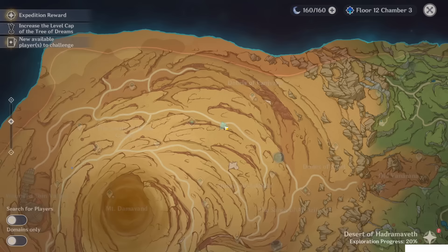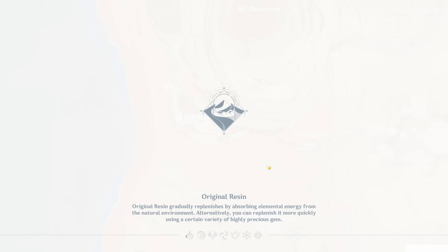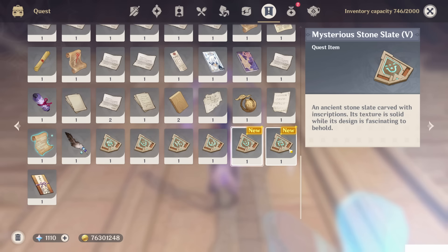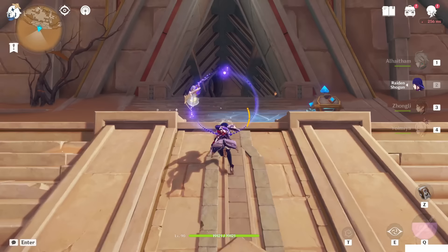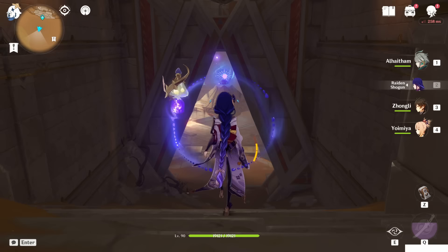Now that we have all six, we can go back to the shrine. You can teleport here or here, then walk to the entrance. I placed a portable waypoint so I just teleported there. As you can see, all six mysterious stone slates are ready. In the end there are about eight chests total here, which will already be collected through this process and won't appear separately in the chest hunt.